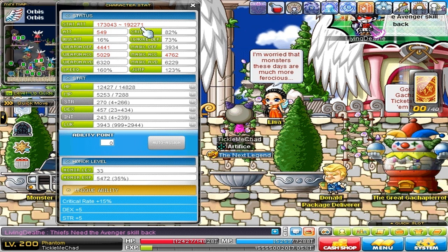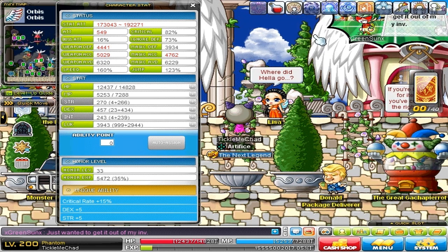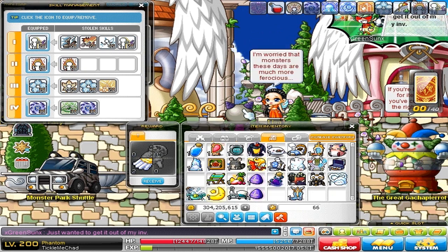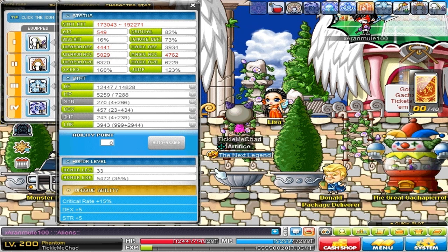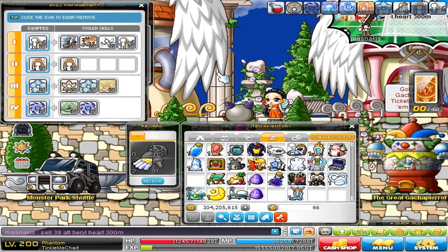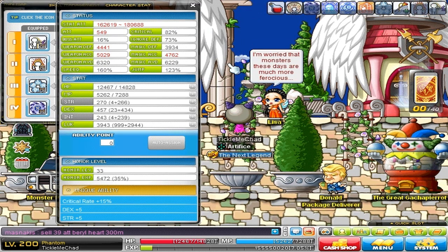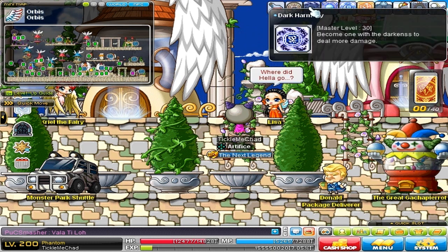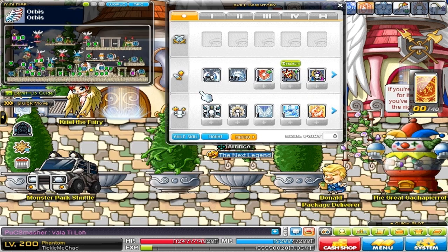When I was using Echo my range was 199k, so a very drastic improvement. As you might have noticed, I'm actually using Dark Harmony — let me pull up my stolen skills inventory. I'm using Dark Harmony over Sharp Eyes now because of my inner ability. I was lucky enough to get crit rate plus 15%, which means I can use Decent Sharp Eyes as well as the character card from a Marksman. After the Red update for Phantoms I'll have 100% crit rate, hitting crits all the time. I can now use Dark Harmony and Sharp Eyes at the same time because of the nebulite.